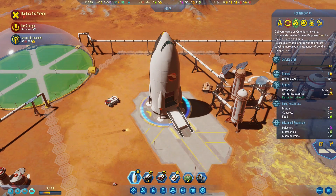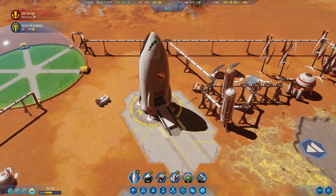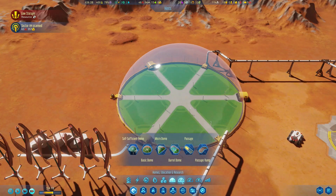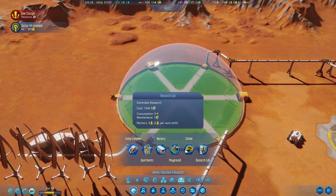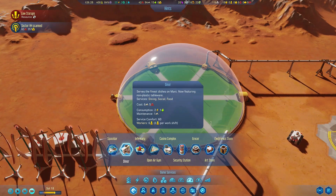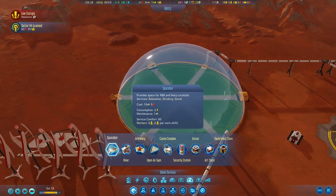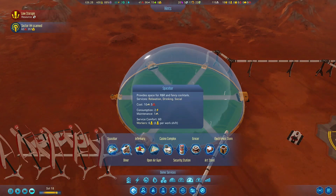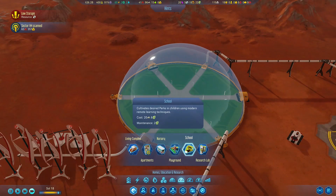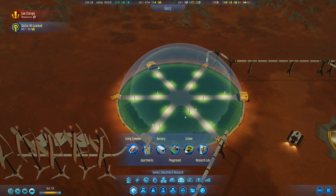Cooperation Number 1, which just landed, is already ready for takeoff. Our fuel refinery is working quite well. I think the next thing we have to do is launch this up at the end of the episode. Right now what we have to do is put everything inside. Let's look at what we have for the dome — everything here is necessary for life inside. We have nature decorations, dome services like space bar, diners, infirmary, open air gym, and casino complex. These provide services for our colonists. We also have homes, education and research options, living complex, nursery, playground, school, and research lab. All of this is very important, so I'm going to cut away and make sure everything inside this dome is necessary for human life.